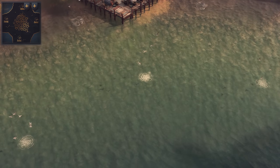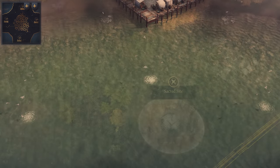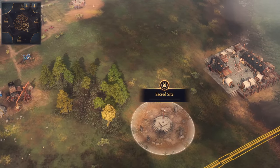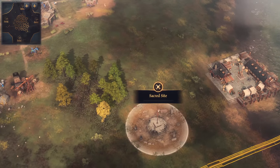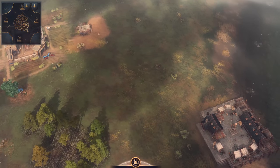As discussed, there are 4 ponds on each side of the map, and each pond has 3 deep fish worth 3,000 food to collect. Each player also has a sacred site really close to their landmark TC, with the other 2 on the edge of each side of the center of the map. Overall, I think this is a very solid and fun map that encourages aggressive play.